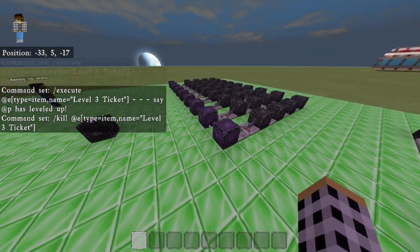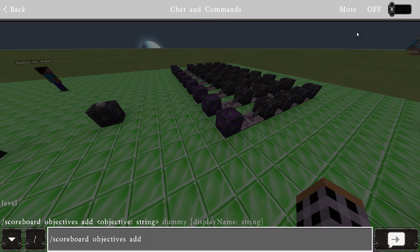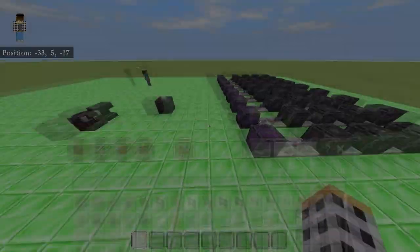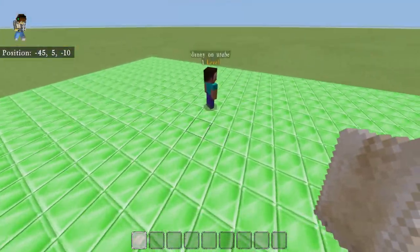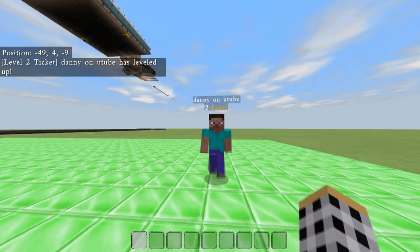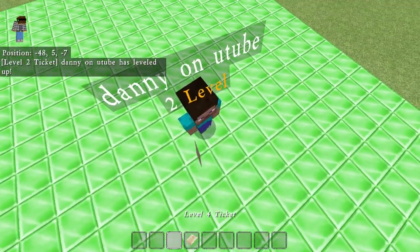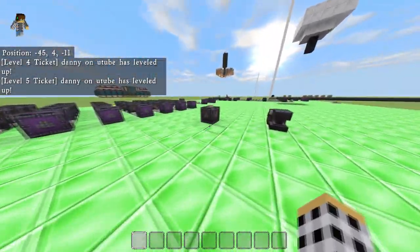To set this up you'll need to create a scoreboard objective with whatever name you want. For example: scoreboard objectives add, then the objective name — let's say 'asdf' — set it as a dummy objective, then set the display. The display for me is 'level,' and you'll see it shown above the player's name. I can just keep ranking him up — level four, level five, and so on. That's pretty much how this works; all the commands will be in the description below.